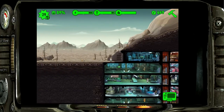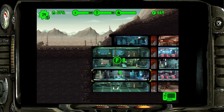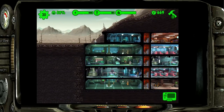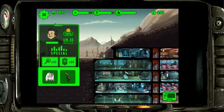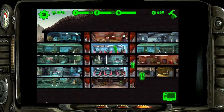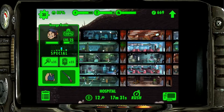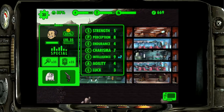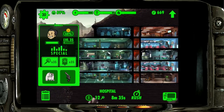His intelligence is basically through the roof - this is fantastic. He's got a plus seven outfit, which is just insane. His perception is through the roof too. He doesn't have much luck so he wouldn't go out to the wasteland, but he's got an expert lab coat - we really don't even need him out there.